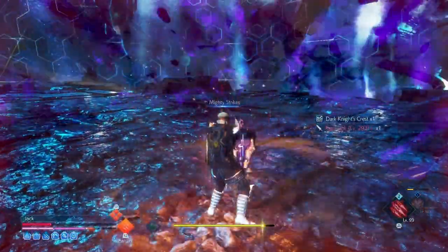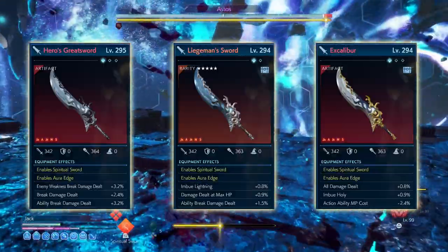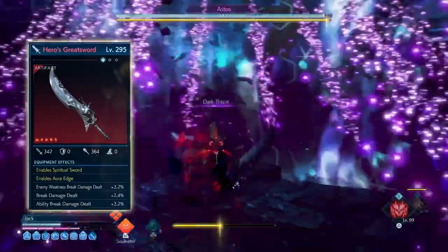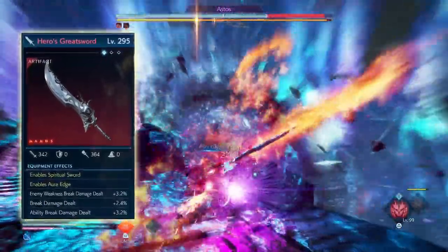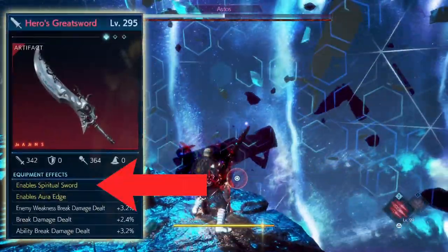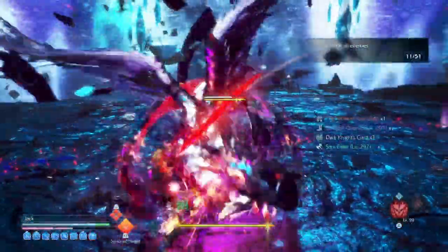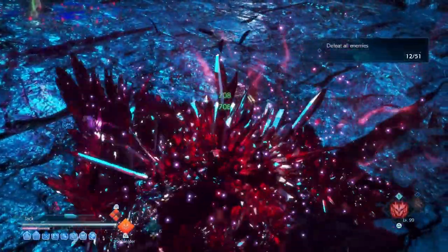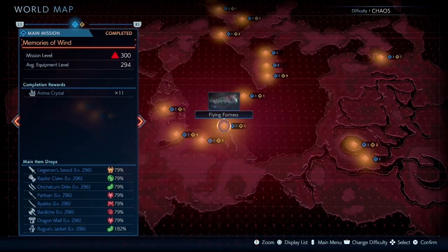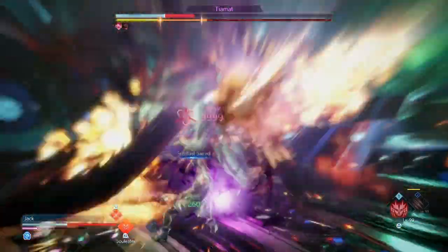The weapon we are going for is the greatswords — in particular the Hero's Greatsword, the Legionsman's Sword, or the Excalibur. You can go for any one of these three swords. These weapons are all super powerful because they come with the weapon ability Spiritual Sword. This ability is totally insane — you can clear an entire wave of enemies with just one hit, and you can even one-shot bosses with it. It also has such great range. The best place to find this weapon is the Flying Fortress; go after the five-headed dragon and you should be able to get one of these to drop from him.